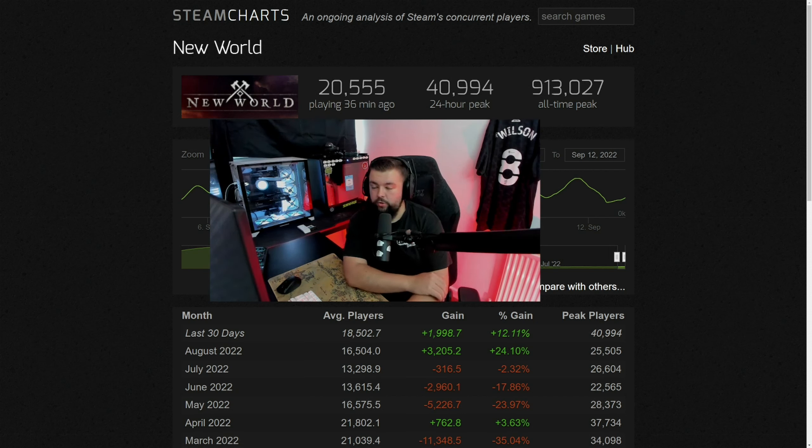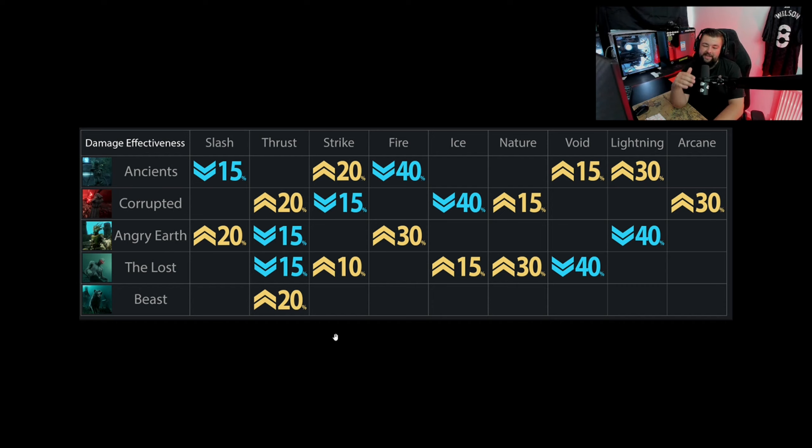Let's get into the guide. First things first — knowing what weapons to use and what weapons not to use. When you're first entering Dynasty you probably aren't level 60 yet, but it's good to understand what weapons are good. All the mobs inside Dynasty are corrupted, so thrust damage does 20% added damage compared to basic slash damage. Nature damage is plus 15%, and arcane damage is the biggest at plus 30%.